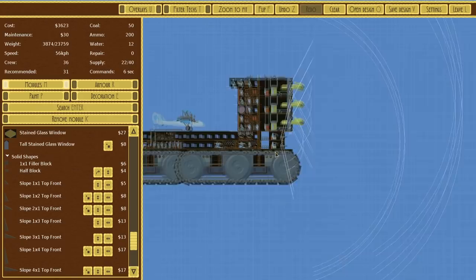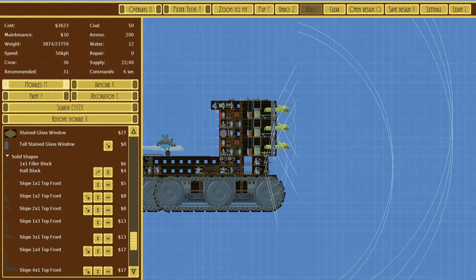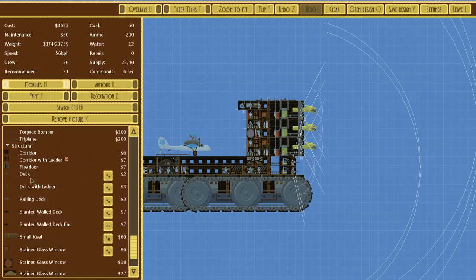Just throw some more things together. It looks like the smaller flamethrowers will go after the enemies like the boarders, so I have two of those. I have three of the giant flamethrowers and two of the bombers, just because the damage from those is absolutely insane. And I still have some money left.